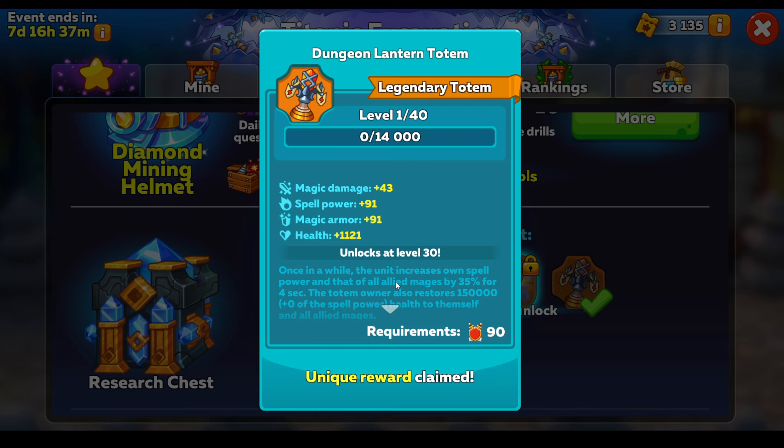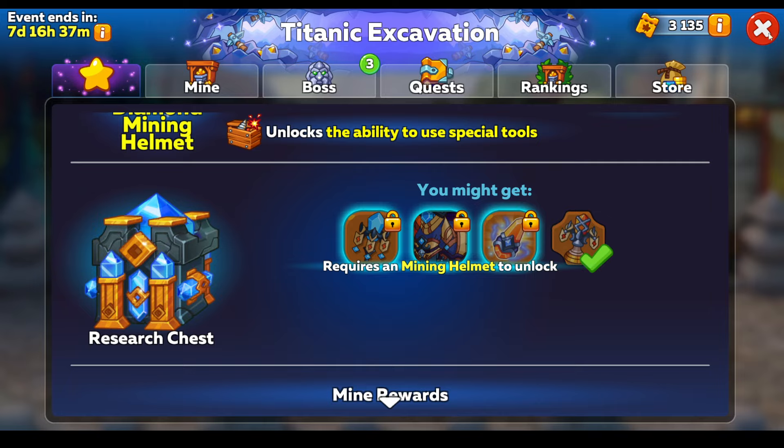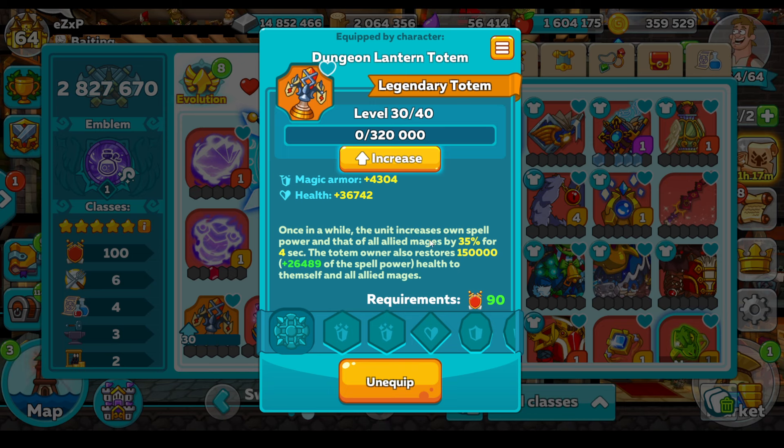If you're brand new to the game and you want to spend some money, go ahead and buy this event — all four items here could be of use. But if you're like me and you've got pretty much everything, the artifact is no good to me and will probably be the first replaced. Let's finish off the totem and amulet. Once in a while, the totem unit increases own spell power and that of all allied mages — I've got eight mages, so everyone's getting a nice 35% boost for four seconds. The totem owner also restores 150,000 plus spell power health to themselves and all my guys. Running eight mages, this is almost number one — it's going to do significant help to your team.